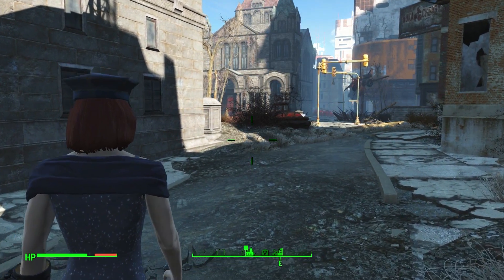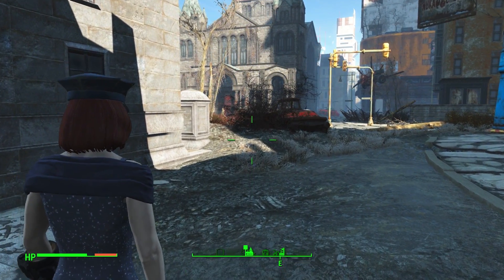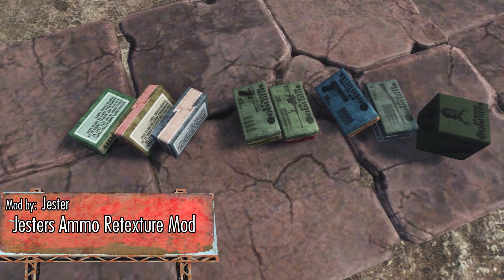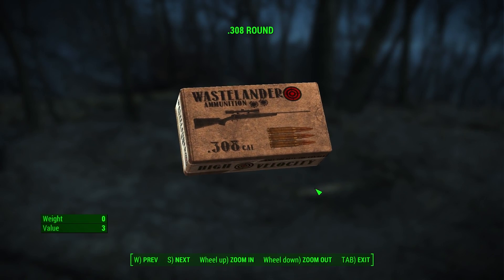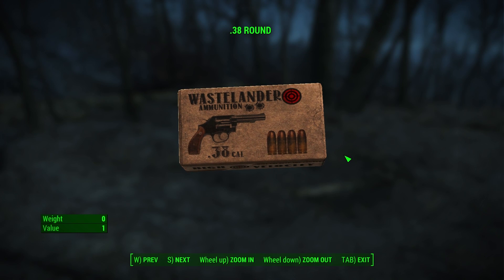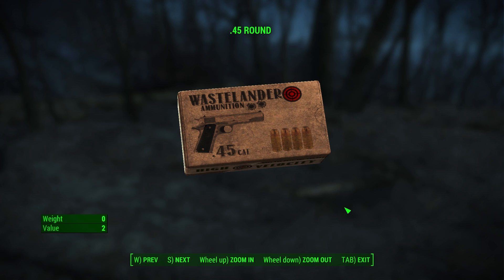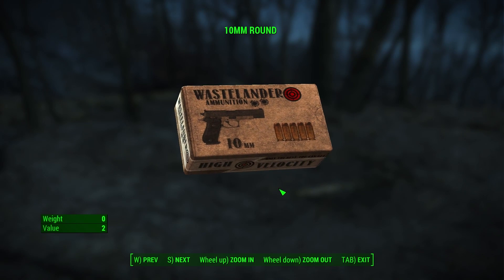The reason why everyone has a Pip-Boy is so we can look at and keep track of our inventory. Looking at our inventory for items like ammo — Jester's Ammo Retexture mod by Jester changes how boxes of ammo look. The mod changes all the boxes for bullets like the dirty 8 cal, 45 cal, 44 cal, 50 cal, 308, 10mm, 5.56, and shotgun shells. Each box has the words 'Wastelander Ammo' written on it and its logo, which is a bullseye.